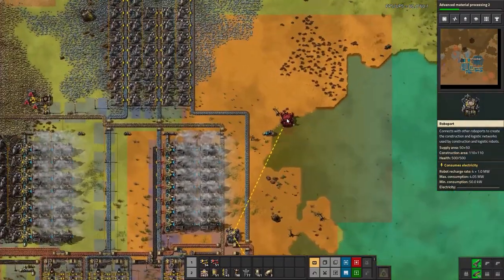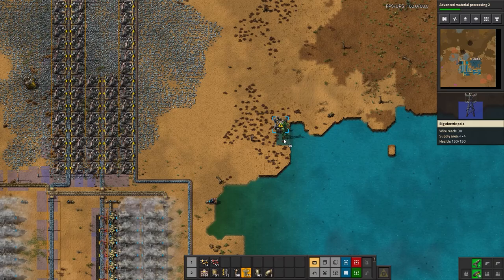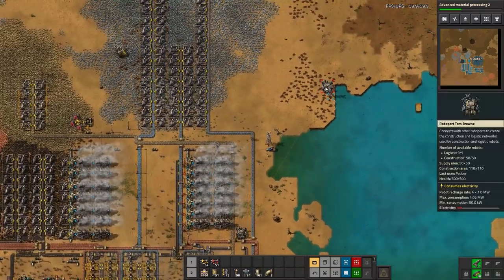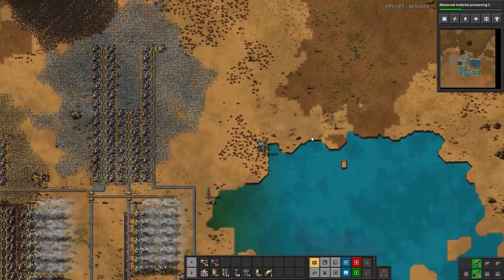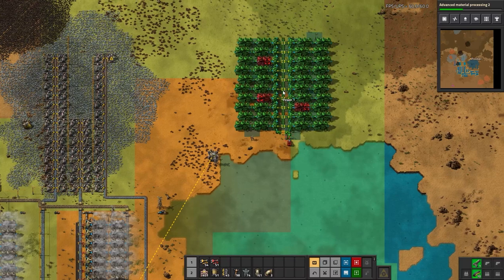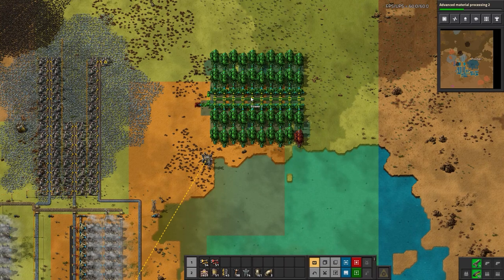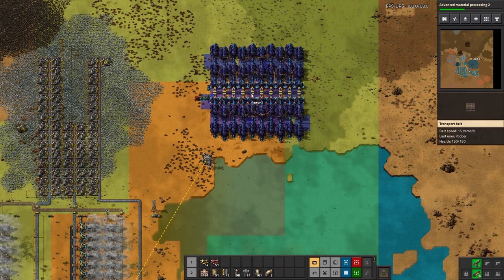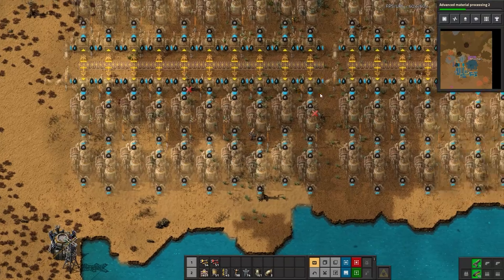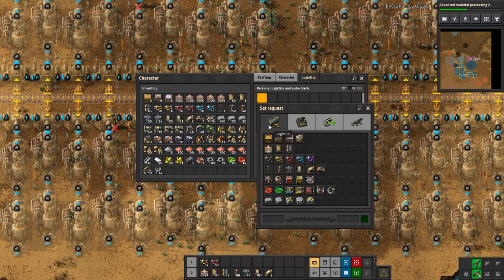Power is going to go right here in this open spot. I'll connect this up with power as well. I'm going to grab my blueprint for power and do a couple of blocks — one here and then another line here, changing the pipe inputs for the water.